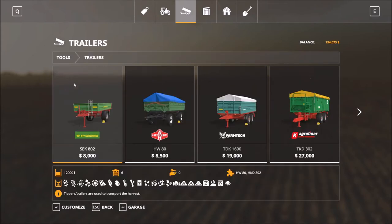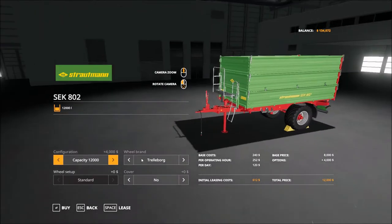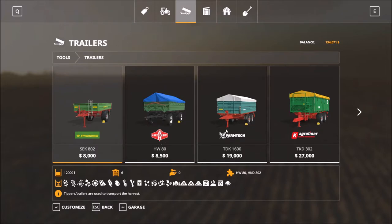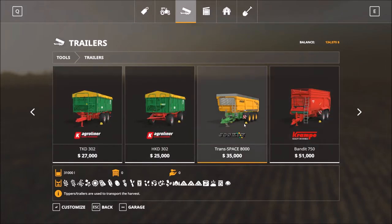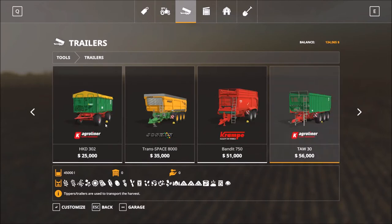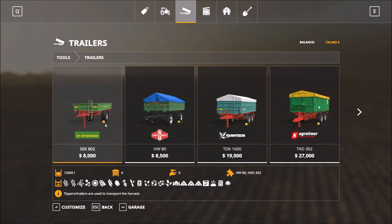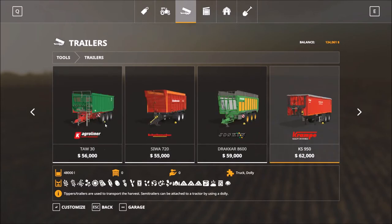The other thing to invest in is trailers. I buy a bunch of these. You can get a big one for 35,000 that holds 31,000 liters. I buy three of those, upgrade them, and get 36,000 liters. Make up your mind on how you want to do it, but the idea is to buy trailers so you can go and sell your crops once they're full — you need a way to transport them.